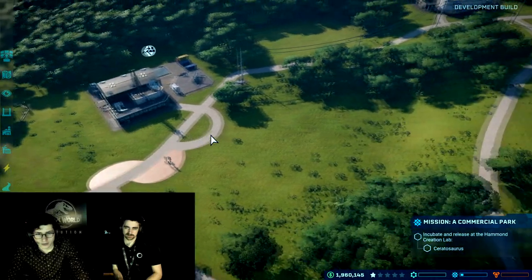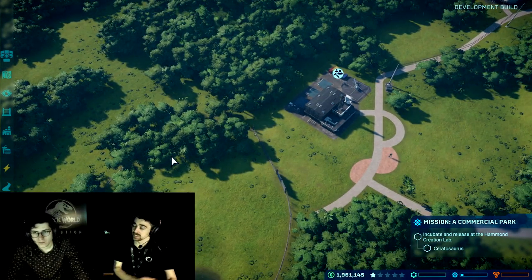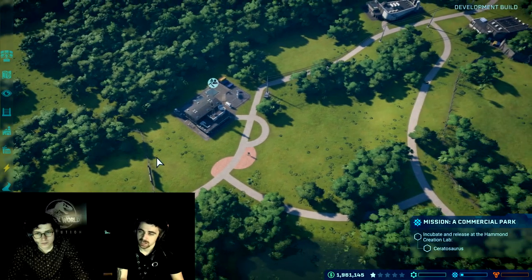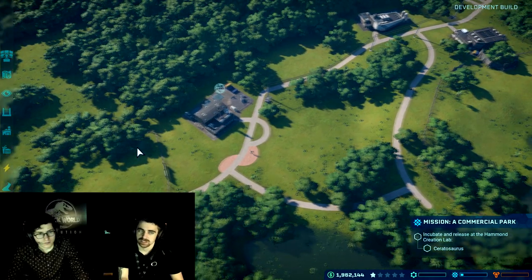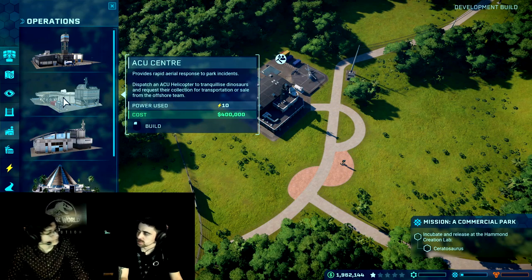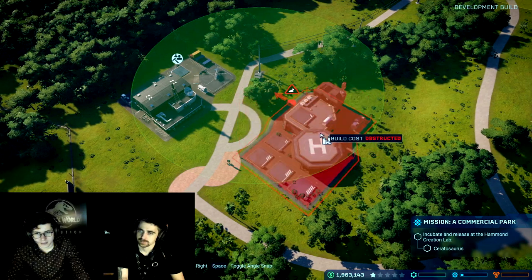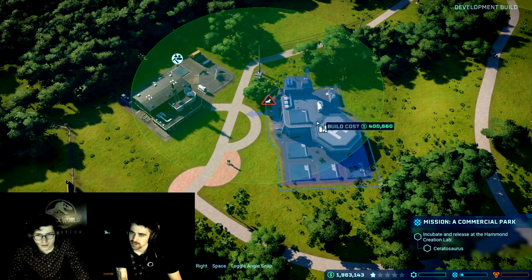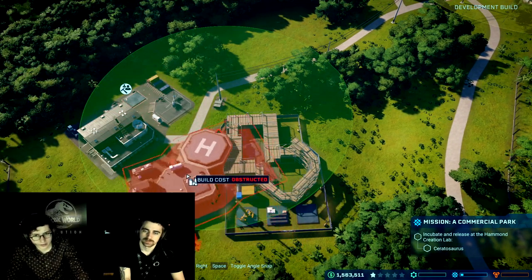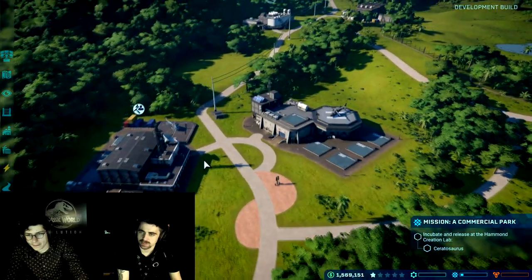How do I get my dinosaur into this enclosure? You've got two options: one is to build a Hammond creation lab attached to this enclosure so you can release dinosaurs straight in. The other option is to build an ACU center — asset containment unit — which comes with a helicopter that allows you to tranquilize dinosaurs and transport them. That sounds like the better option. You should also be able to spacebar to toggle angle snaps for free rotation. Now we have an ACU center with our helicopter so we can tranquilize dinosaurs.